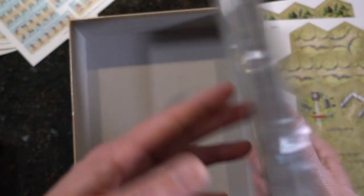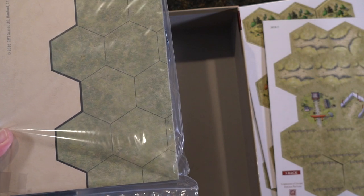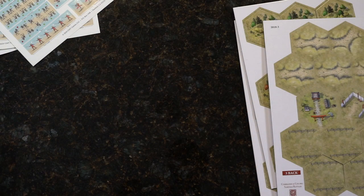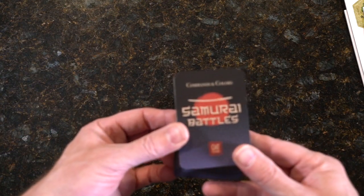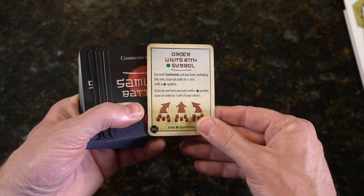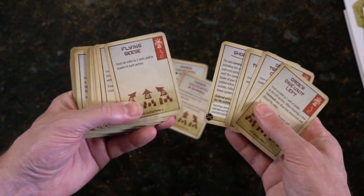And our map board. Let's look at the cards, then I'll clear this stuff out of here and we'll look at the board. The board's going to be pretty plain Jane because it's just your three zones, but we'll look at it. Let's move the box and get these cards out of their shrink. We'll move the cards in and clean up our field a little bit. Let's just flip these around and splay out a little bit.